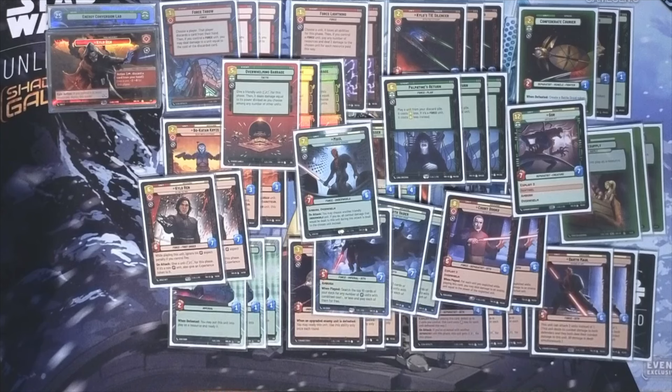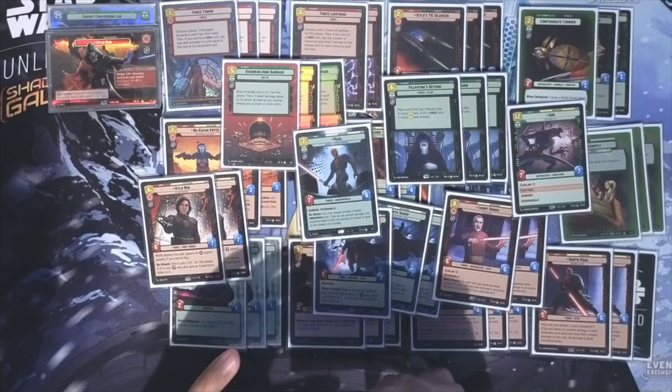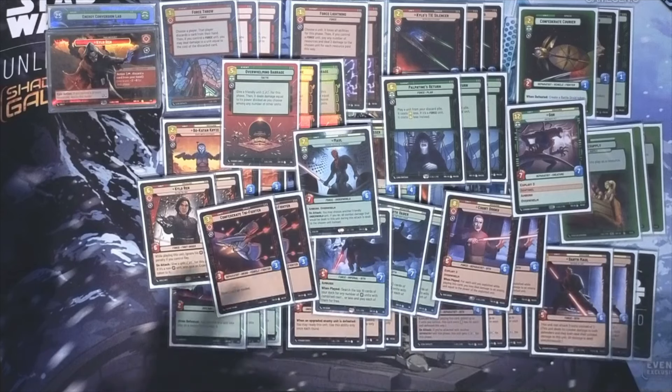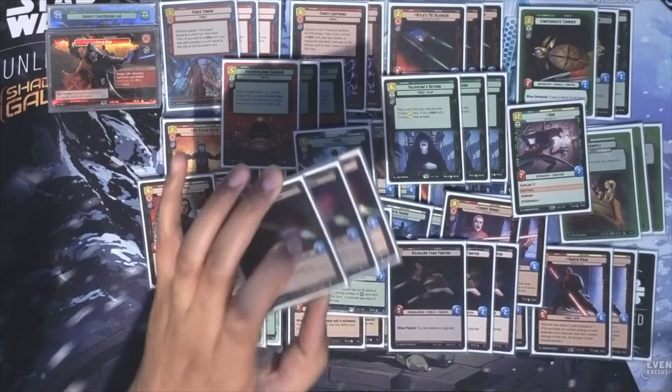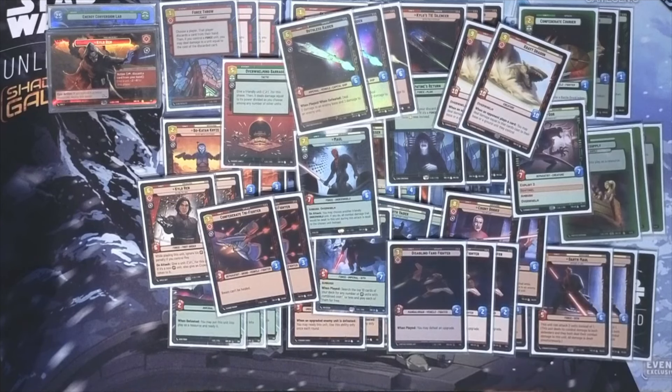I doubt it's super meta, but I think it's really, really cool. In terms of the sideboard, this is just what I've got at the moment for various matchups. Two Confederate Tri-Fighter into blue, three copies of Disabling Fang Fighter for decks that play upgrades, three copies of Ruthless Raider for decks that are weak to space, and two copies of Crate Dragon if you think the game is going to go long and you just need a bomb to get there against late-game decks.